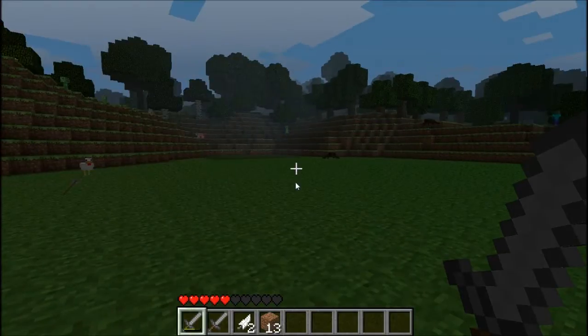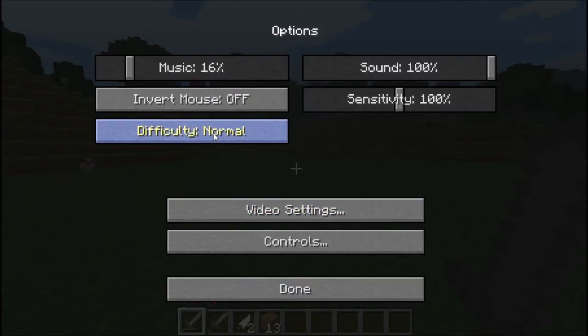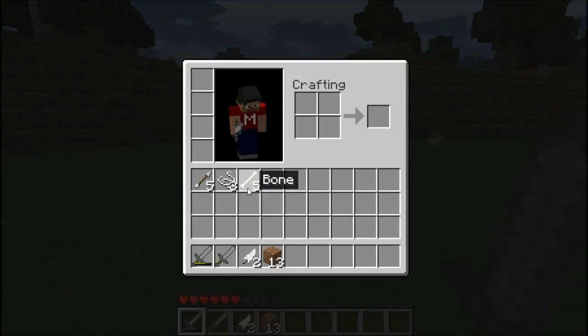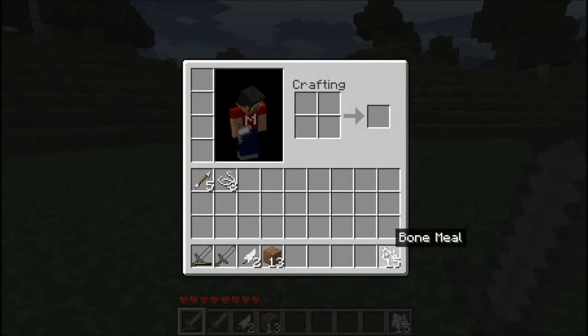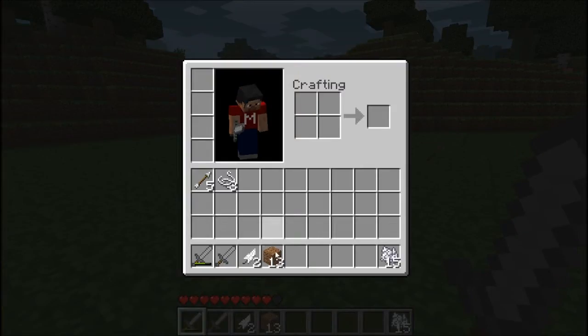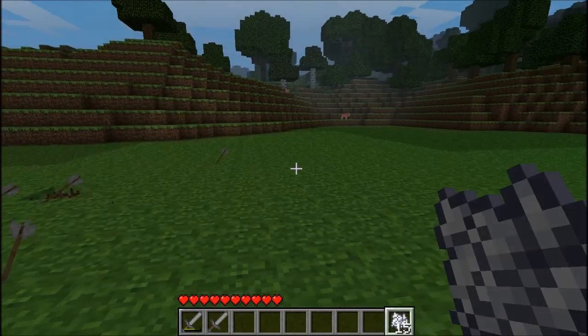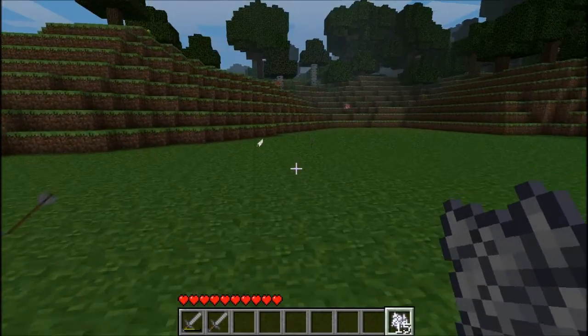Let's just put this back on peaceful. So yeah, now we've got it back on peaceful. I've got five bones and I'm going to turn them into bone meal. We don't need these, so okay - what you need to do to grow tall grass using bone meal is pretty easy.